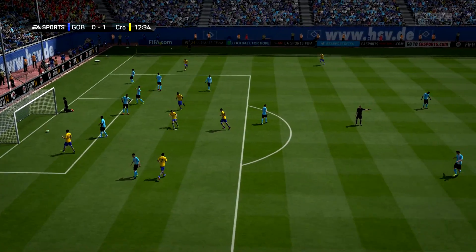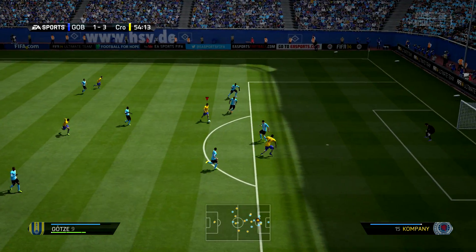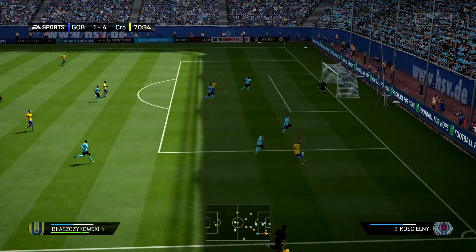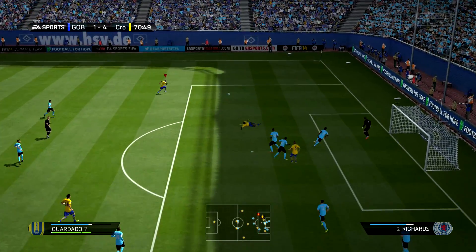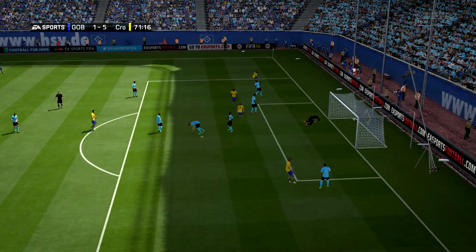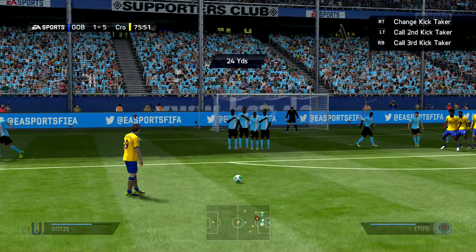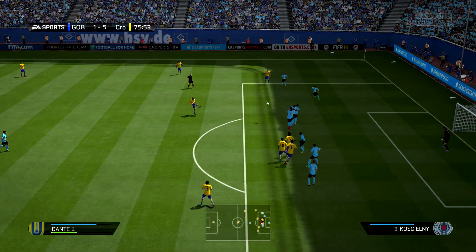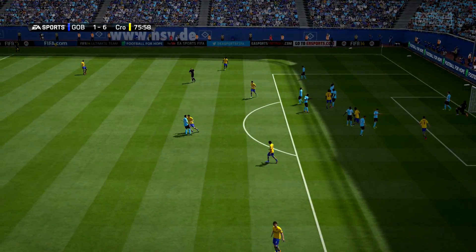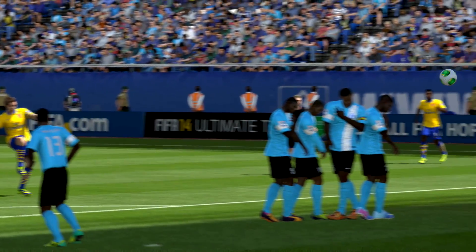He has decent finesse shots — I think his finesse shots were amazing — but that could be down to his shot power, which isn't that great. His shooting is very inconsistent; it's in the middle, so at the end of the video you're going to see it's in the yellow — not red, not green, but yellow — because it is inconsistent. Sometimes you'll feel his shot is very powerful, then it hits the post or the crossbar, makes the goalkeeper work. But a lot of the time the goalkeeper will save every shot, even when you're through on goal, because his shot power just isn't up there.